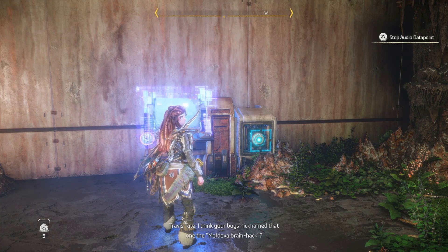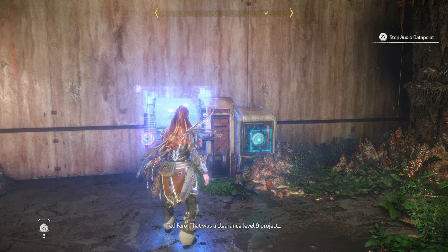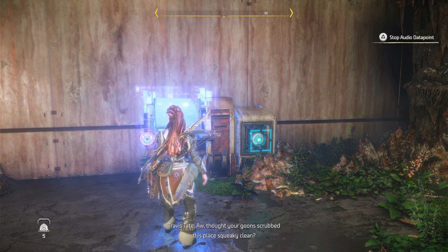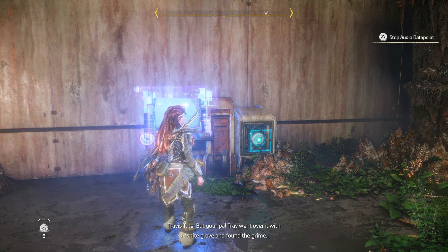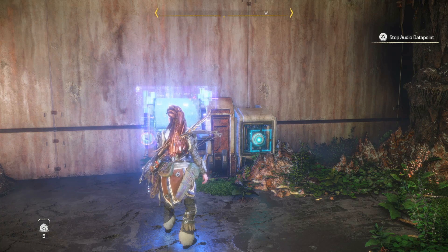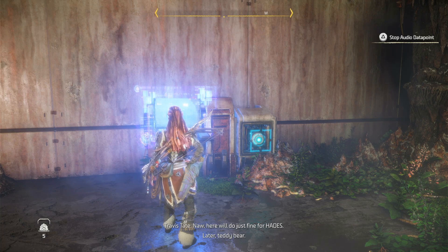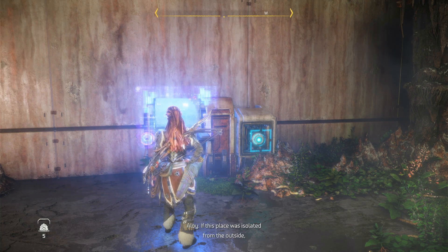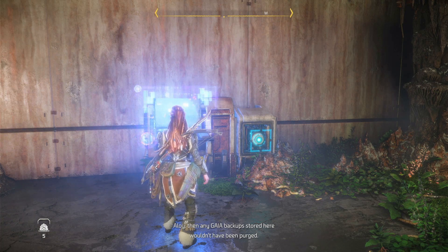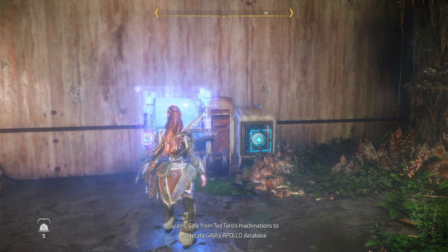I think your boys nicknamed that one the Moldova Brain Hack. That was a Clearance Level 9 project. Thought you'd scrubbed this place clean, but your pal Trav went over it with a white glove and found the grime. He will be just fine for Hades. Later, teddy bear.